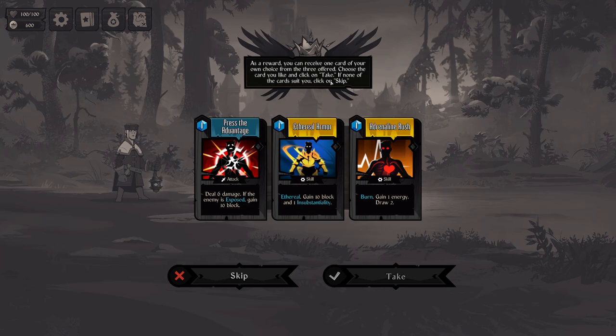You get to choose a reward — cards you get at the end of the battle. We can take and skip if we don't want it. Zero armor, but that means burn at the end of the turn if it remains in hand. Increase damage taken of the next instance by one. One energy, draw two — I like this one.